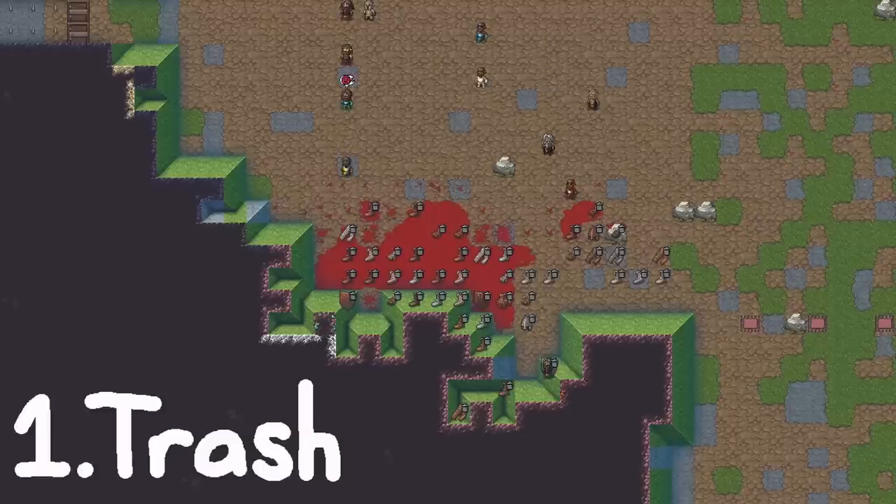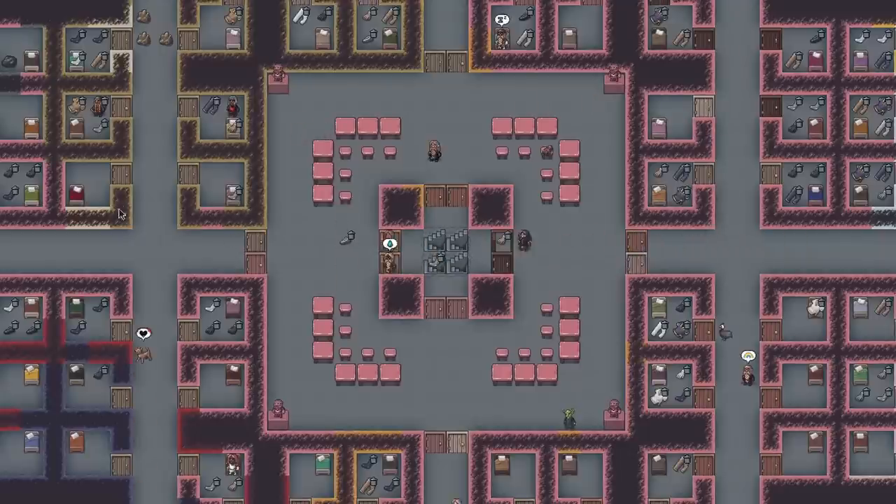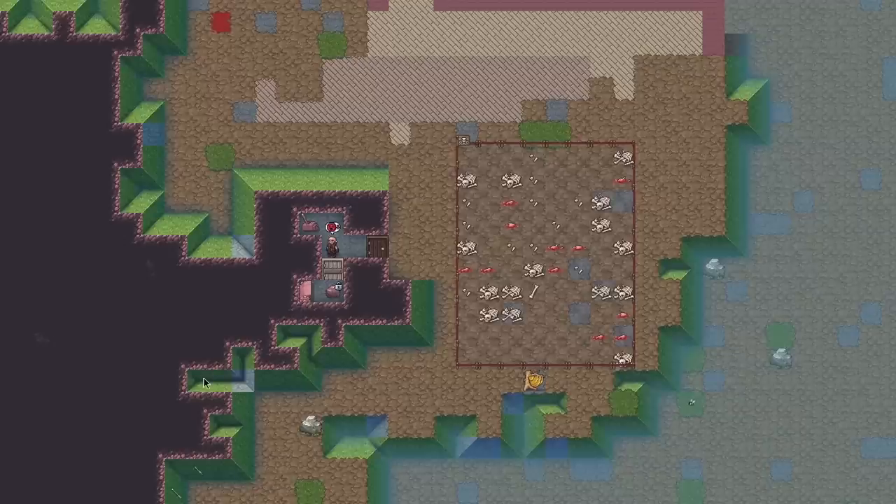The first thing we had to take care of was the trash problem. The humans had left a lot of it when we defeated them in the battle, but we were also dealing with quite an accumulation of discarded clothes on the residential floor ourselves. In both cases, the trash was collected and dumped in the nearest Atom Smasher, where it was blasted out of existence.